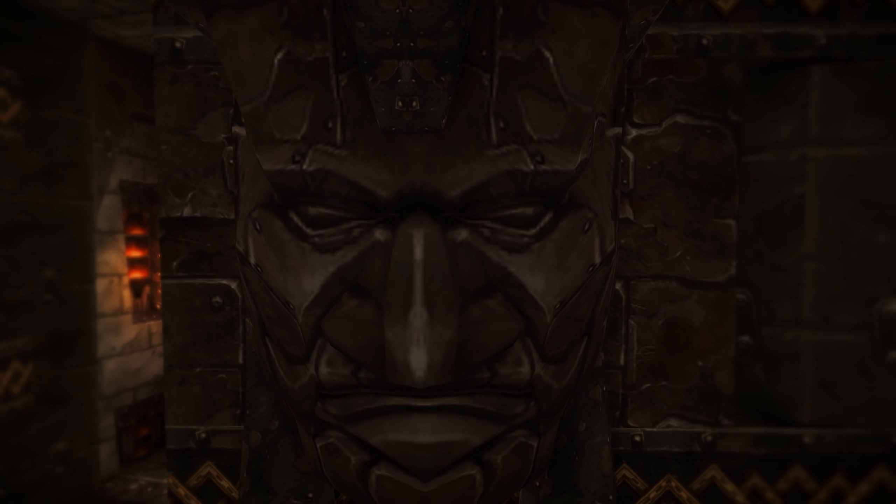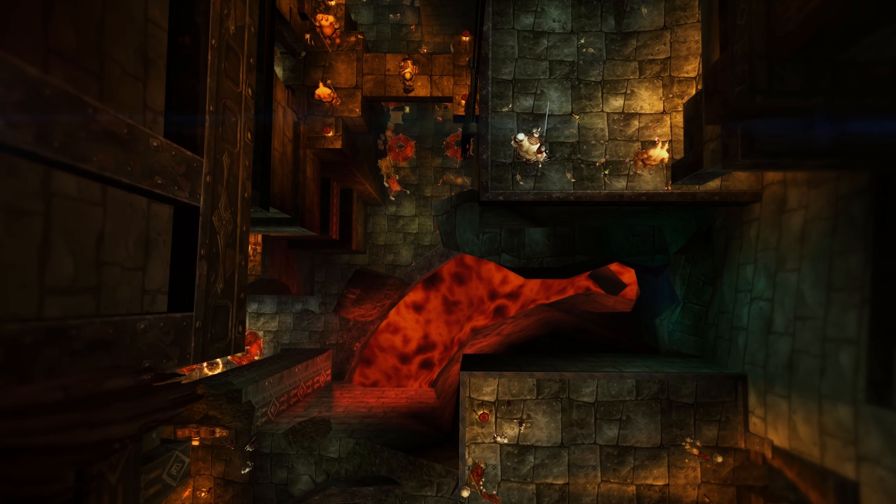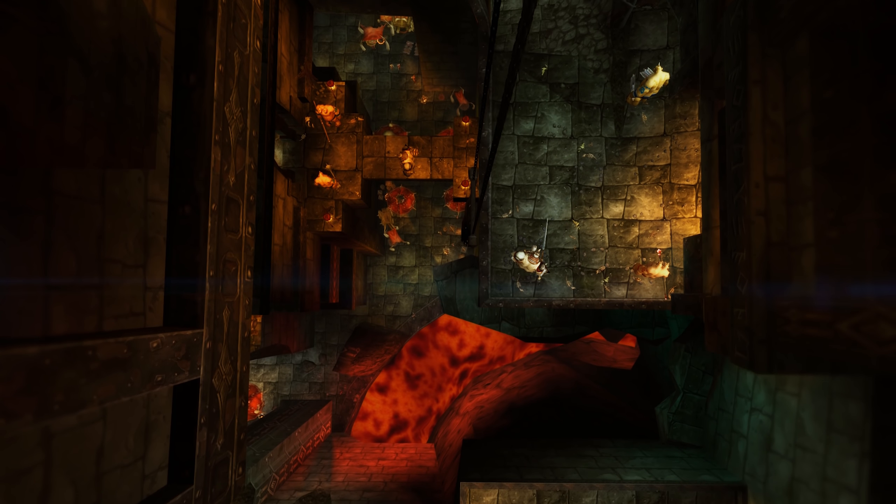Hey guys, in this video I will show you how you can acquire a Seal of Ascension. If you don't know what the seal is used for, it's basically a ring that you need to have in your inventory to unlock the door to the Upper Blackrock Spire.